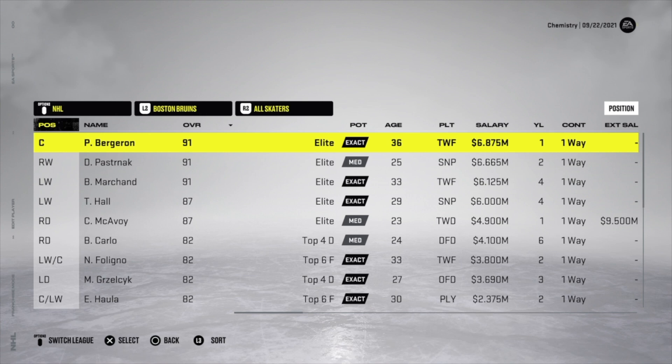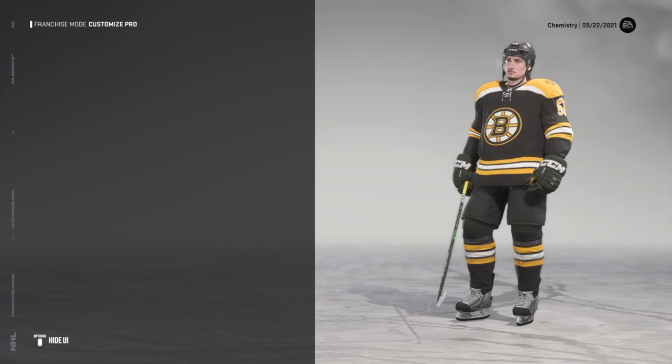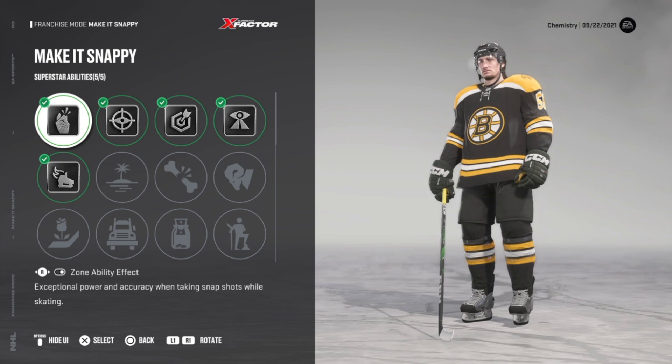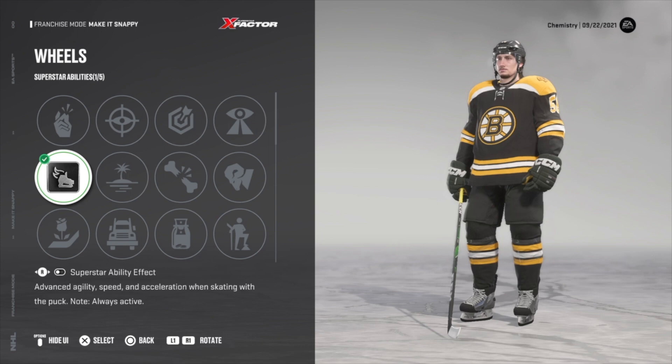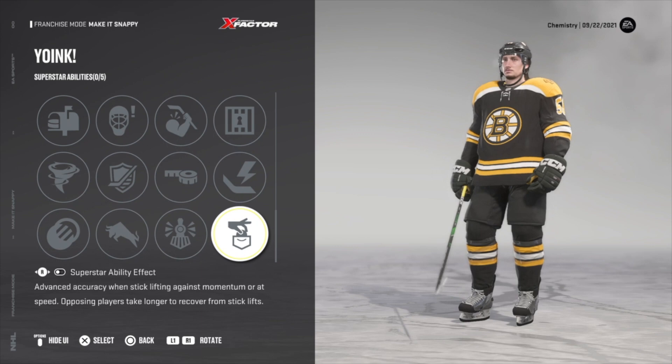Just as in NHL 21, you still cannot edit a player's player type within franchise mode — that must be done before starting the franchise. But you can remove x-factors by clicking on abilities and unchecking each one. You can slide the right stick to toggle whether it's a superstar ability or a zone ability, making it either silver or gold.